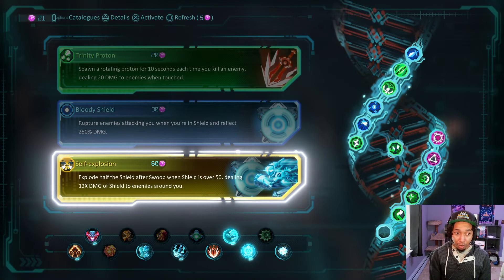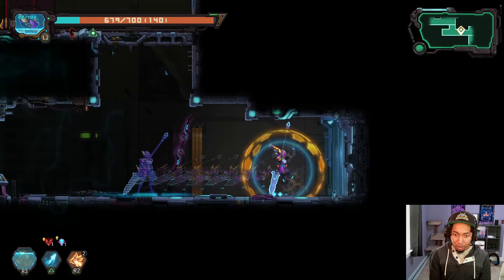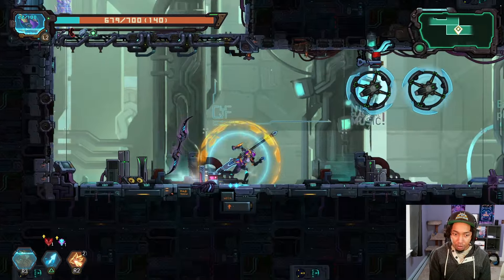'Extend immunity duration when hit by enemies' — this is super useful so you don't get juggled. 'Low HP ups your damage.' We have a synergy: 'Explode half the shield after swoop when shield is over 50, dealing 12 times the shield damage around you.' What in the world is swoop? 'When the enemy dies near you, you gain shield' — so we actually have shield technology. I wonder if swoop is down slam — we'll have to check with the devs. That's new wording. This shield evolution is new for 1.0.